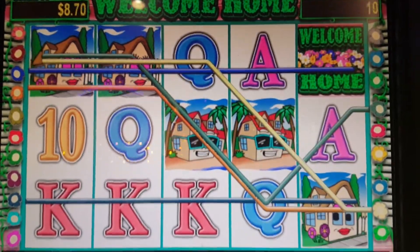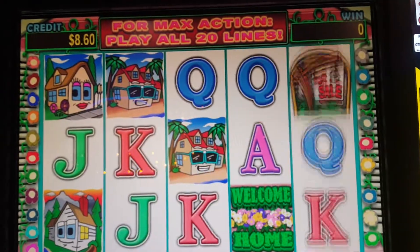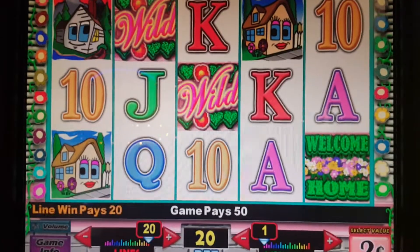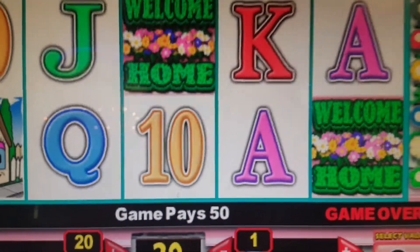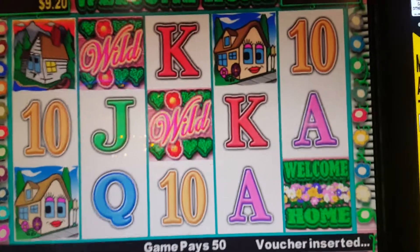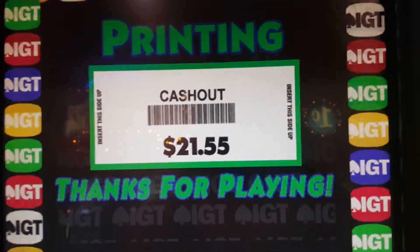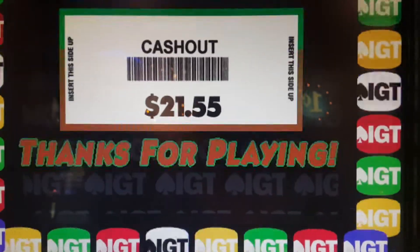Oh, look how cute the little house is — wild, wild, wild, wild. Ooh, wild, wild, wild. Okay, 50 cents. Let's put the tickets together and see how much I won so far. Sorry if I'm holding it — it's hard when you're doing this and trying to play your free play. I want to show all these retro claw machines. I never played this one before, never seen it at any other casino. So far I won $21.55 — I get $15 here every couple of days.